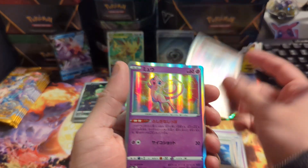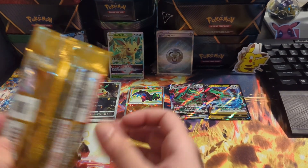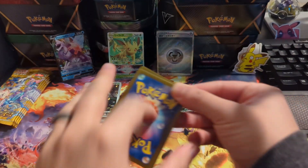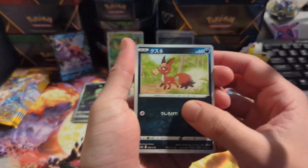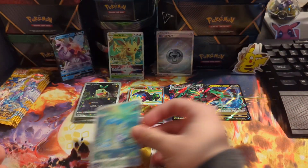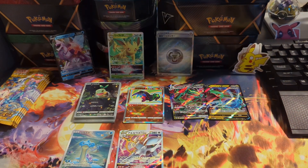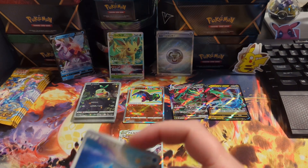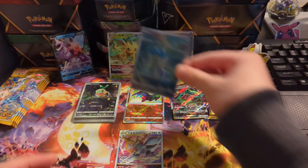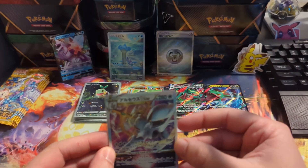This is definitely a stacked booster box right here. I love this set so much already. Pumpkaboo, Regidrago - oh, the Lapras and the Regieleki V-star. There's too many hits, there's too many hits! The Lapras - I love that one. I can't keep up with all these hits. It's so awesome - I love it when they have other Pokemon in the background. So beautiful. Arceus is a very meta card so we'll go ahead and put that in a sleeve - that's a nice one.